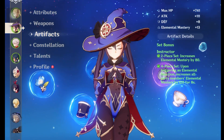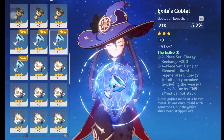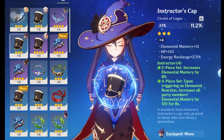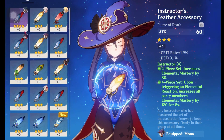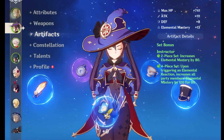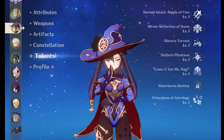For artifacts I went for the full Instructor set bonus to give her more Elemental Mastery. Her artifact stats are Attack and EM plus thirteen, plus four, Energy Recharge which is quite good, and then Attack and HP. I basically play her as support, so I don't put too much effort into her artifacts.